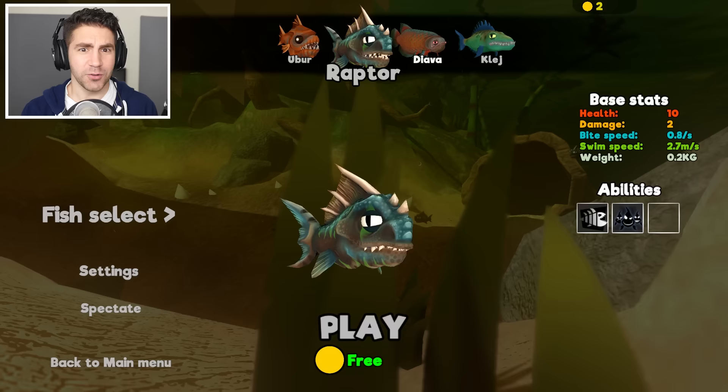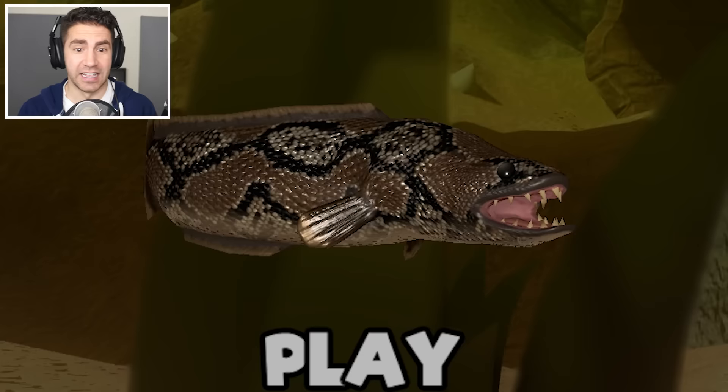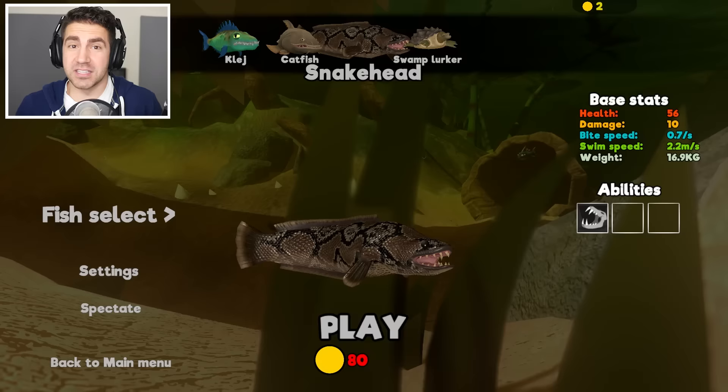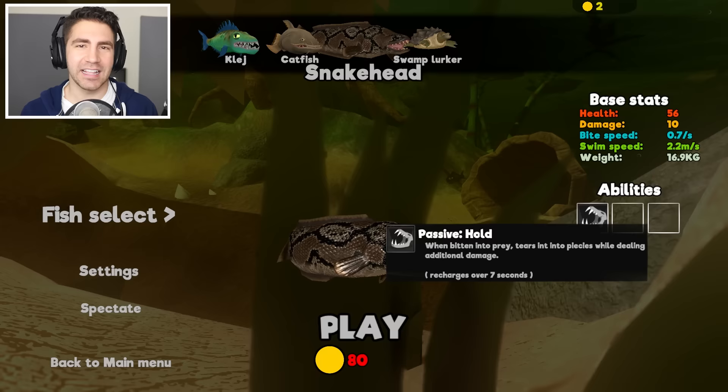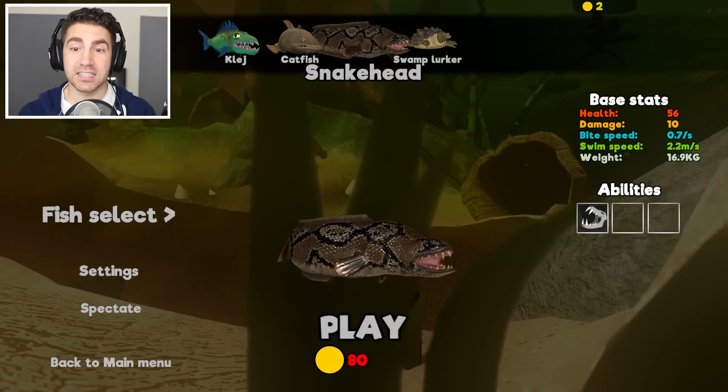Hey, what's up guys? Welcome back to Feed and Grow Fish. Today I am so excited — we're playing as a brand new fish. It seems like they're releasing new fish all the time, but this one looks really, really cool. It's called the snake head. Look at this guy! It's like a snake-fish combo kind of thing. I don't know if this is based off a real fish or just a snake, but it looks insane. The ability is passive hold — when bitten into prey, tears it into pieces. So it's like the shark; as it bites, it does additional damage. That's amazing.